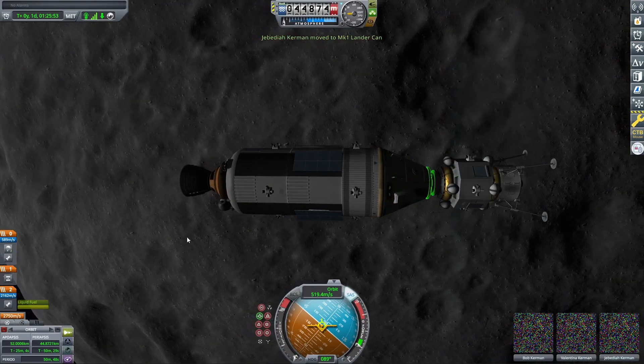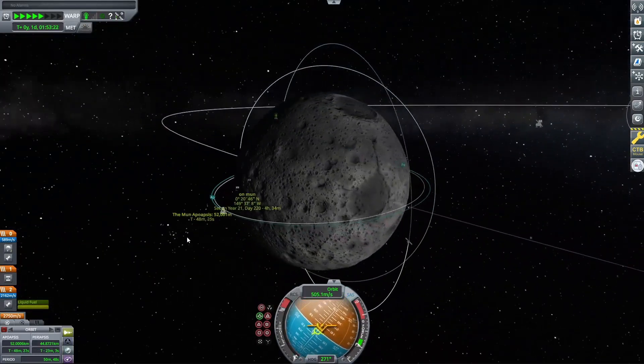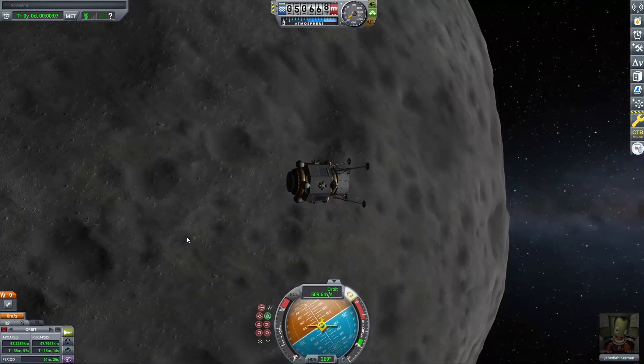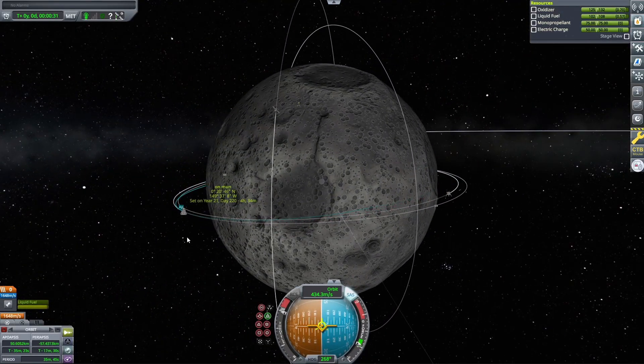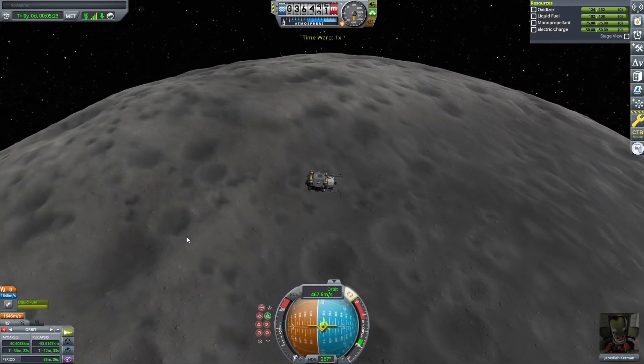We just transferred Jebediah Kerman into the Mk1 lander can as we are detaching and undocking. Now we're just going to lower our velocity down to about 200 or 300 meters per second to try to get a nice place to land. Here we are time warping down to the Mun.